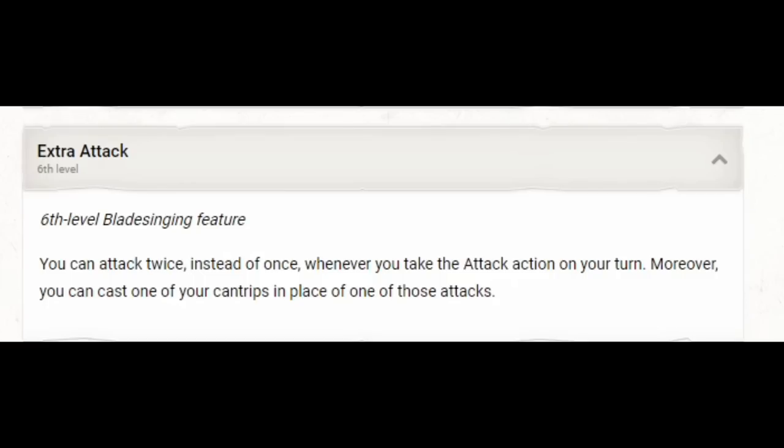Once we get Dragon Fear, we'll likely never use our base Dragonborn breath weapon again. The damage isn't great, it's based on constitution (not our best score), and the cone is hard to hit multiple creatures with. Dragon Fear by contrast has a 30-foot radius, excludes our allies, and is massively more effective. We get to use it proficiency bonus times per long rest. At sixth level, Bladesinger gets extra attack — you can attack twice when you take the attack action, and you can cast one cantrip in place of one of those attacks. So we can use Dragon Fear as one attack and cast Eldritch Blast as a cantrip — though Eldritch Blast without enhancements isn't great yet, so we need to go back to Warlock.